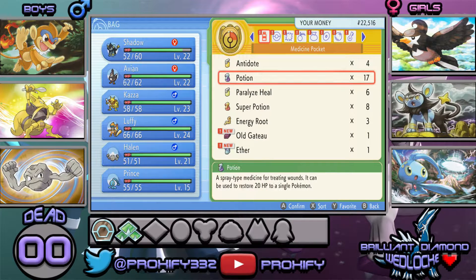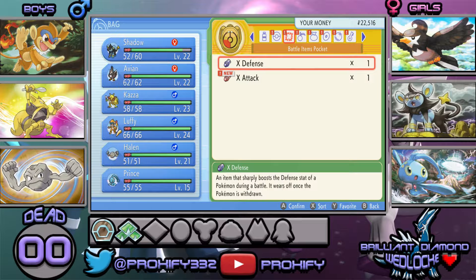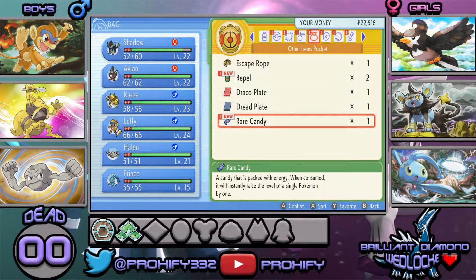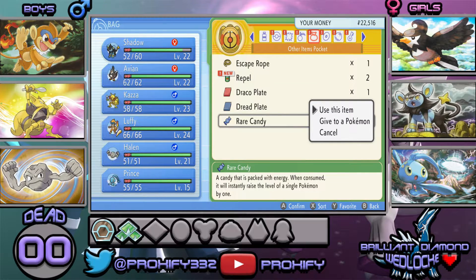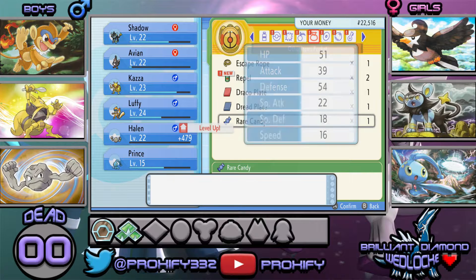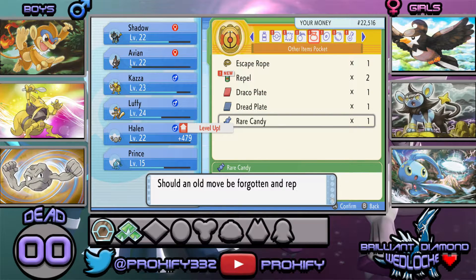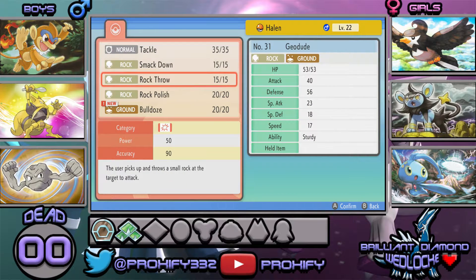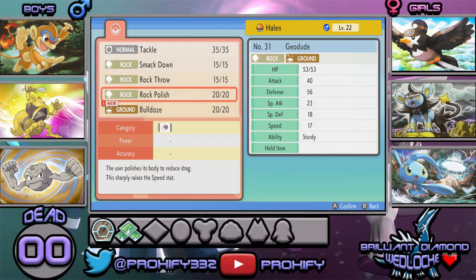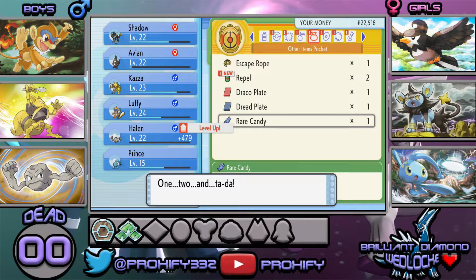I'm not sure who I'm going to give the Rare Candy to exactly. Let's find it in our bag and use it. Who needs to level up? I'll probably give it to Halen since we're getting close to becoming a Graveler. I'll give it to him and get him up to level 22. He wants to learn Bulldoze — well, that's not bad! We got our first Ground-type move. Let's switch it in for Tackle. Now we can destroy Electric-type Pokémon.